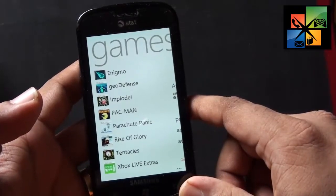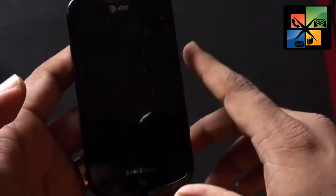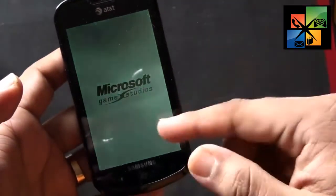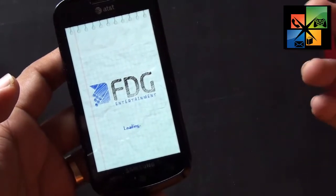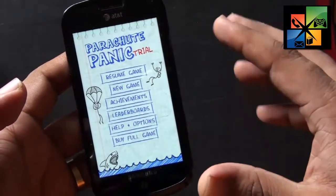Hi and welcome to WP Xbox Windows Phone game reviews. Today we have Parachute Panic - a very simple game from Microsoft Studios where you need to help people get onto the ship when they jump from the airplane. That's what we need to do.